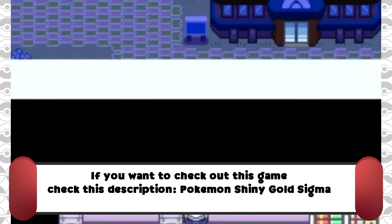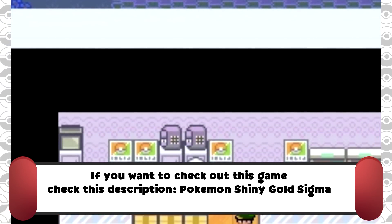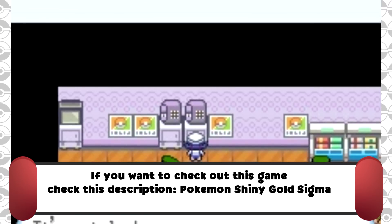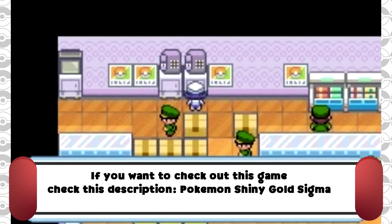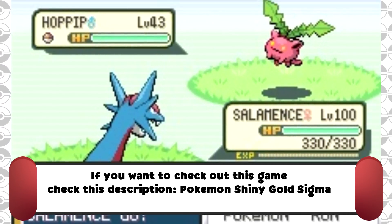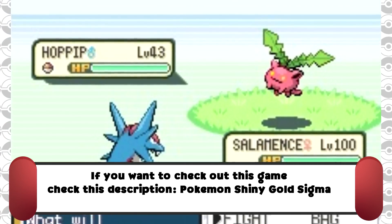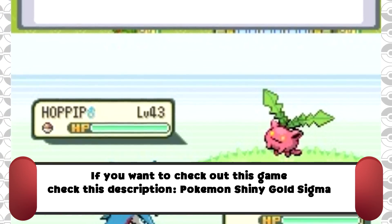This is a new revolutionary game that improves the Johto region, adds an encounter region, plus a special section with the Orange Archipelago — which I assume is the Orange Islands — plus the Battle Frontier and a bit of Hoenn. Among major improvements, it includes more than 880 Pokemon: Gen 1, Gen 2, Gen 3, Gen 4, Gen 5, Gen 6, and Gen 7 are all represented.